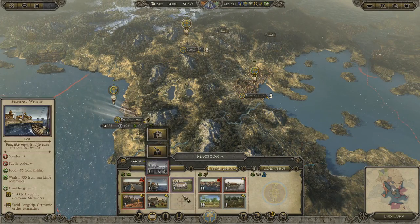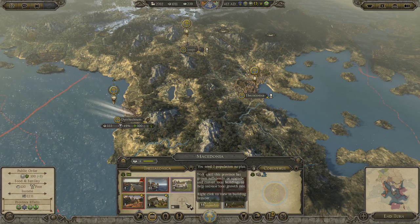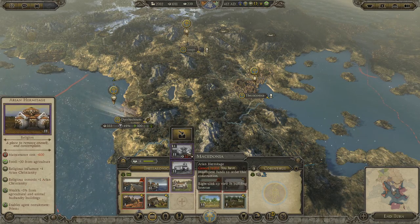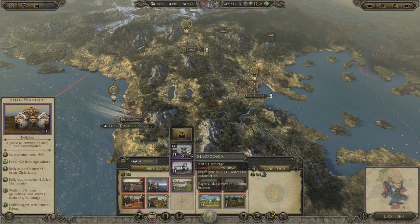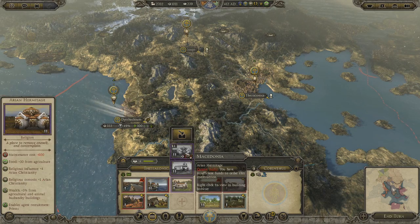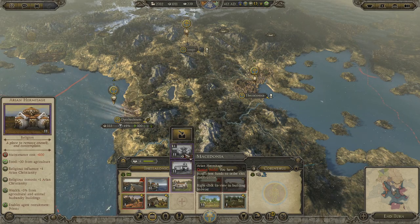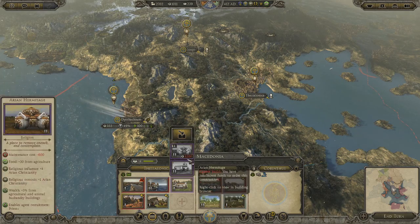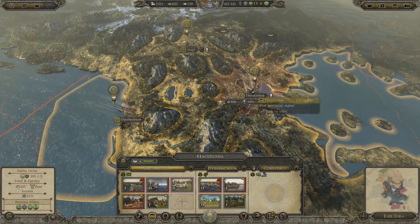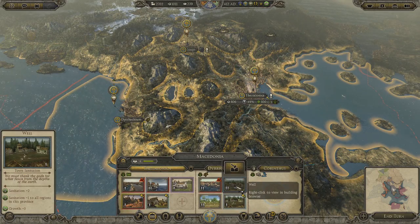We're waiting for the next population surplus to build something cool here. Either one we take here will give us the priest, which will help too. I'm just going to scroll through a few turns.